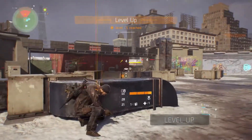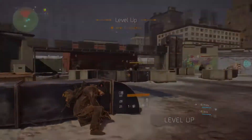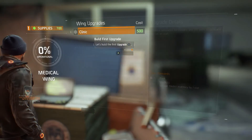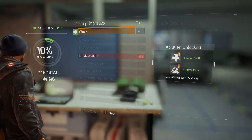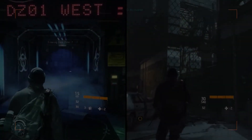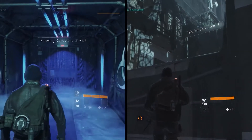Now with all the XP points we've gained, we just leveled up. By completing main missions you will be able to upgrade the wings of the Base of Operations, and also unlock your second much-needed skill slot. This was only the beginning — once you've completed the missions and activities of the open world, you can always head to the Dark Zone.